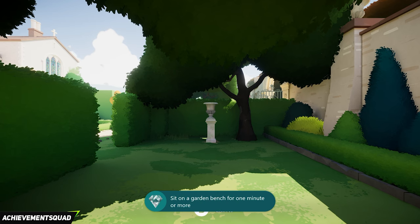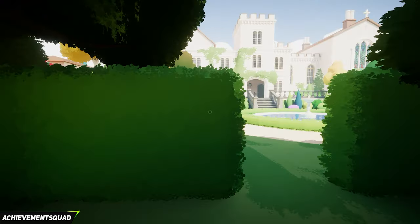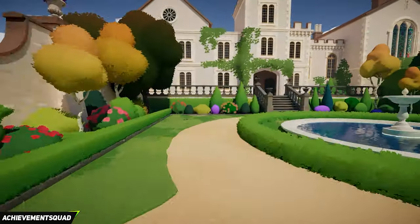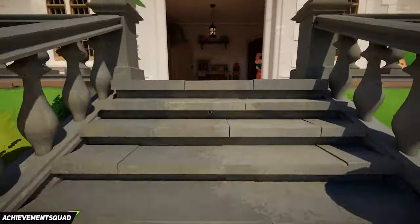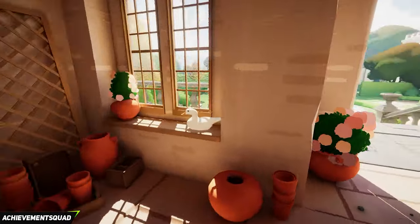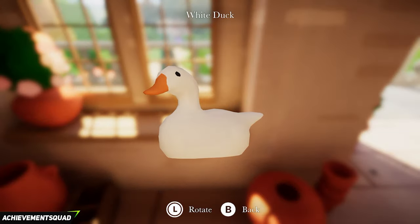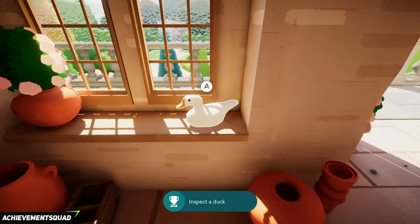Once you are done sitting, stand up and make your way back into the manor house. We grabbed a couple of miscellaneous achievements there — now we're going to grab our first duck of the game. It's on the right hand side as you come in; look to the windowsill and pick up that duck. You'll bag yourself another achievement at the same time — there are five of these to find in total.